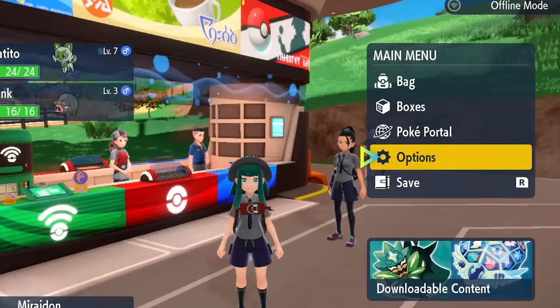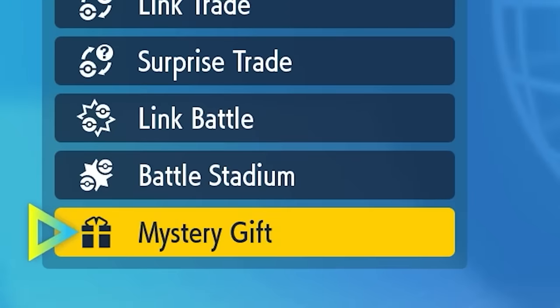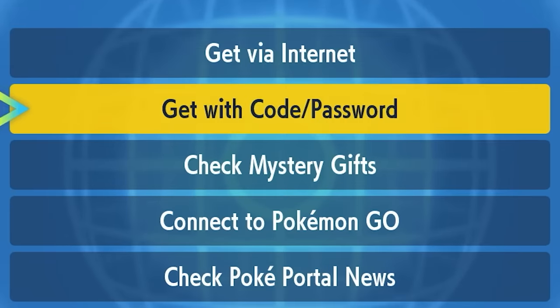To get the following Mystery Gift in-game, open your menu, choose the Poke Portal option, and then head into Mystery Gifts. Once here, choose the option Get With Code or Password.